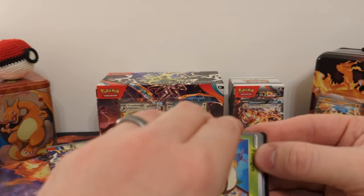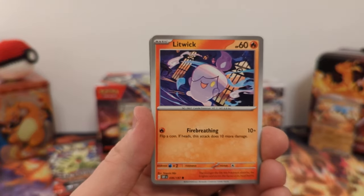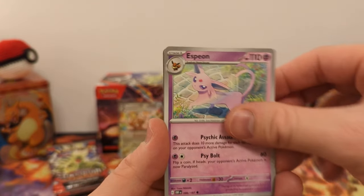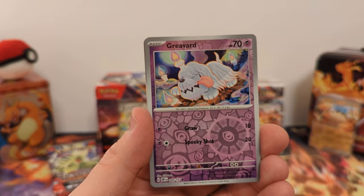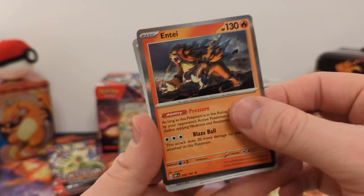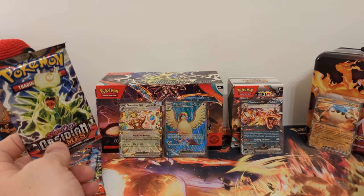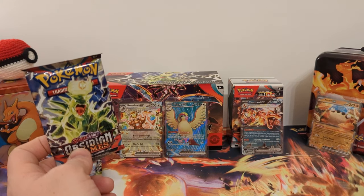Let's see what pack number ten holds. We have Foongus, Litwick, Yungoos, Charmander, Sharpedo, Espeon, Floatzel, Reverse Holo Paldean Wooper, Reverse Holo Greavard, and... Arni Holo. On pack number eleven — we're still doing really good in the one out of three territory. We're four hits for ten packs — those are good odds.